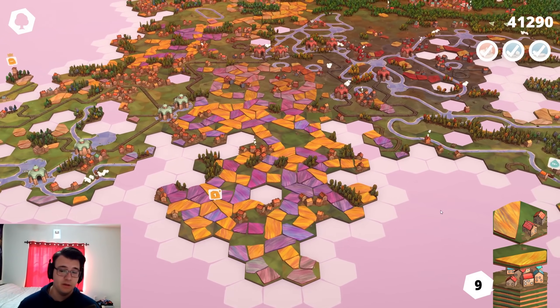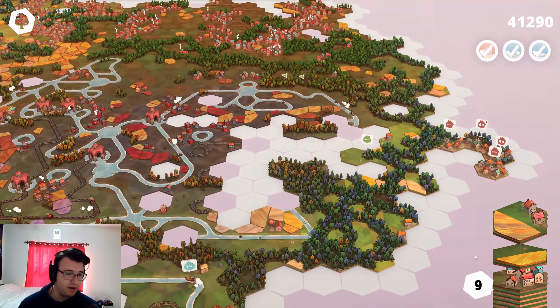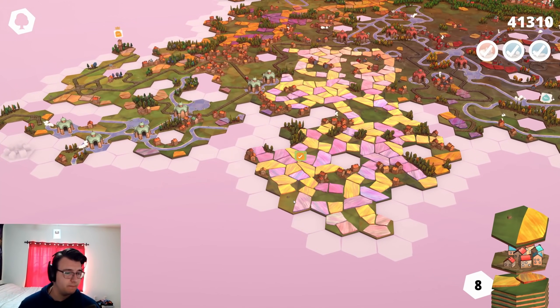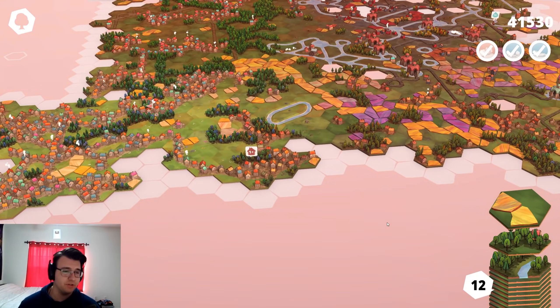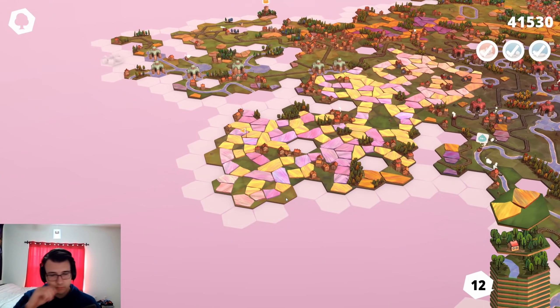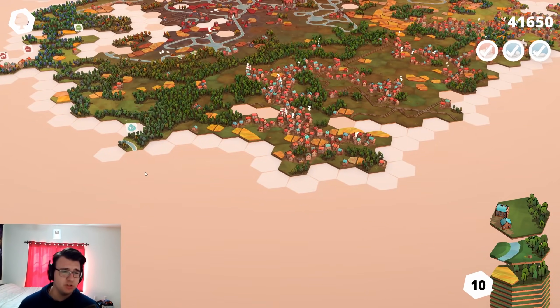I'm not gonna settle. I'm done settling. My settling days are over. If you want to settle, go play Catan. We go here and then we complete the quest. This even helps close it off, which is probably something I want. This had a very clean spot right here. I'm gonna just put it here, we get a perfect out of it. Two houses, two trees.